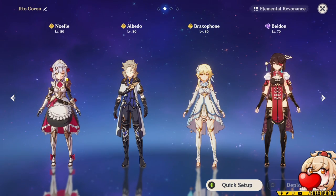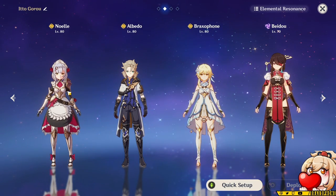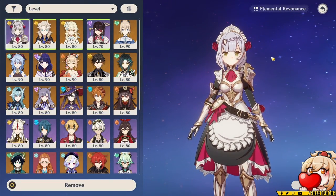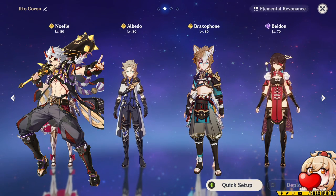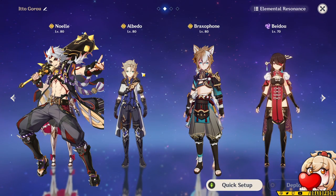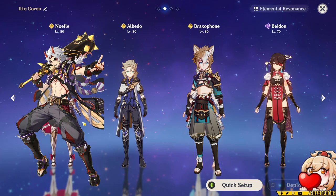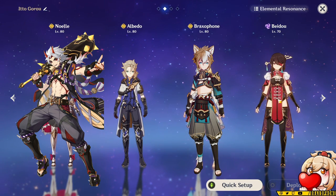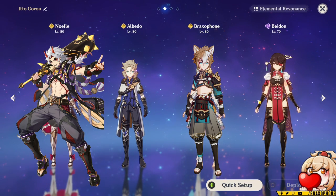Now let's talk about Goro teams. Generally speaking, they're going to be pretty expensive — needing multiple 5-stars or many constellations. Looking at teams like Itto, Albedo, and Goro: Itto scales off defense which Goro provides, Albedo also gets the defensive buff and can snapshot it with his elemental skill. You then have one flex spot for an elemental damage dealer that's not Geo or Anemo — they'll help generate crystallized shards to keep you alive, and if you run Archaic Petra on Goro, that character gets buffed fairly consistently.